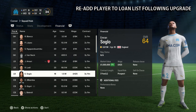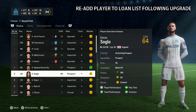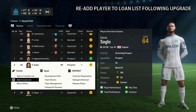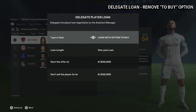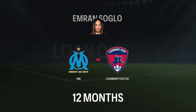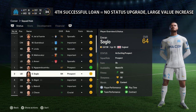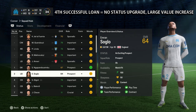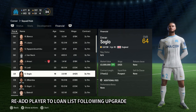Following confirmation of a successful third loan, re-add your player to the loan list. Upon receiving a loan offer, if required, delegate and remove the 'to buy' option. Once the player is sent out on loan, save your game prior to recalling. If no upgrade, simply reload the save from prior to recall. A successful fourth loan will result in the potential status remaining the same with a significant value increase.